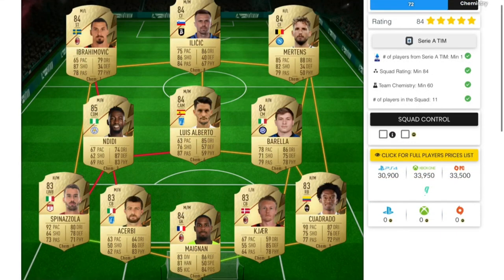Moving on to the next squad builder, this is the Serie A squad builder, which will cost you guys around 30,000 coins on both consoles. You'll need one Serie A player, a minimum overall rating of 84, and a chemistry of 60.